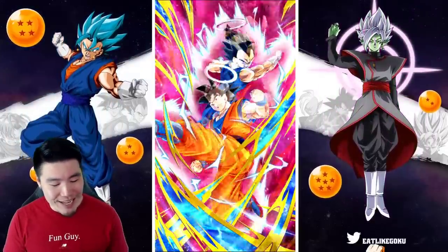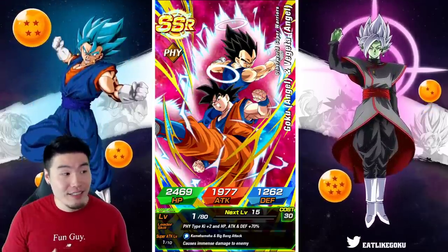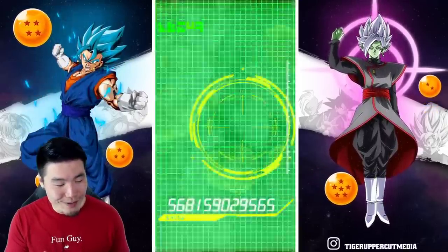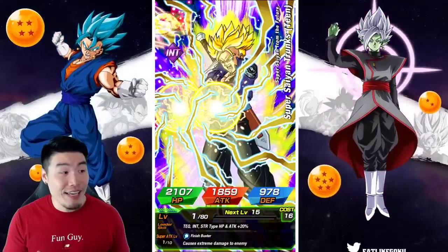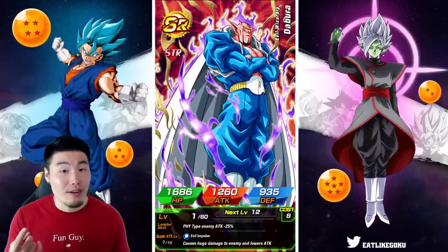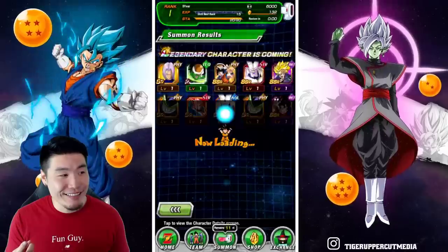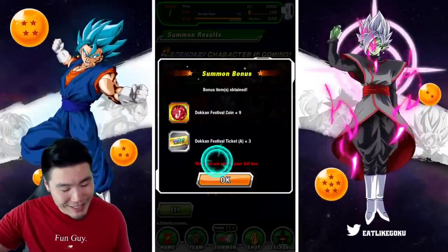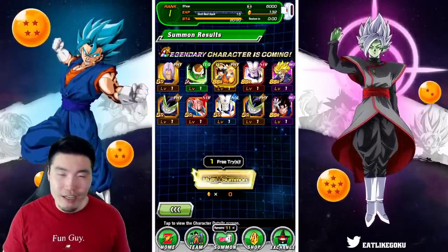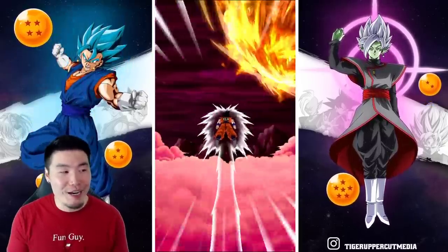There we go — we got an LR Fizz Gogeta, which obviously is not as exciting as the STR one, but still very good. We also got another featured unit, STR Omega Shenron — I'll take it — and Tech Trunks. Lots of SSRs in this multi, still at least one more guaranteed. Pretty solid multi here, and a Vegito, but not the new one. I'm going to lock this guy up — I don't even know why I'm doing this because I'm probably not going to do anything with this account. It's just habit, I feel the need to lock up a new LR.